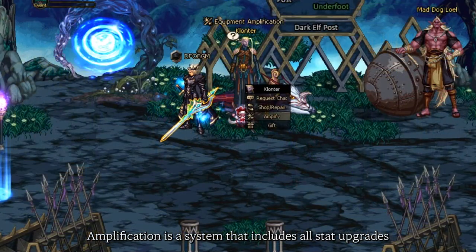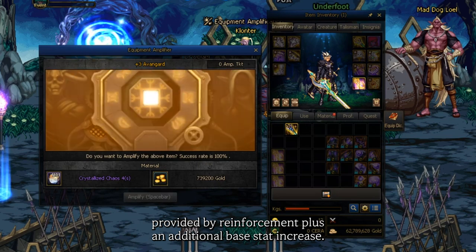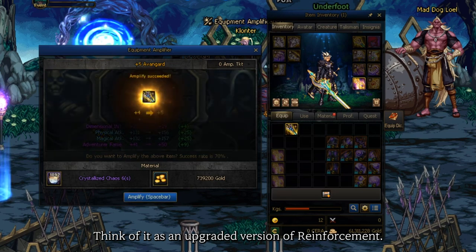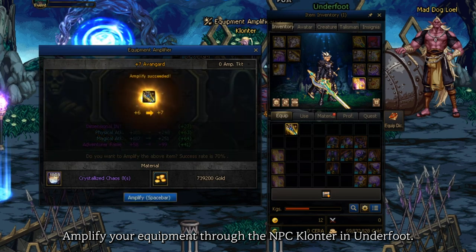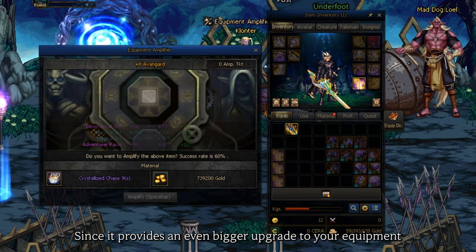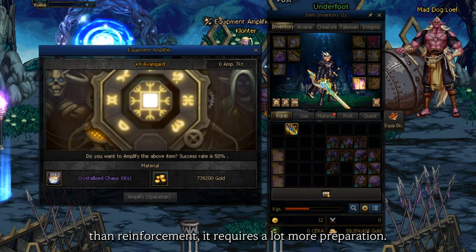Amplification is a system that includes all stat upgrades provided by reinforcement plus an additional base stat increase. Think of it as an upgraded version of reinforcement. Amplify your equipment through NPC Clonter in Underfoot. Since it provides an even bigger upgrade to your equipment than reinforcement, it requires a lot more preparation.